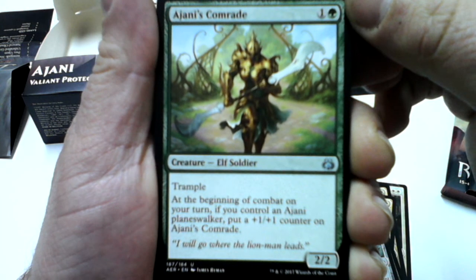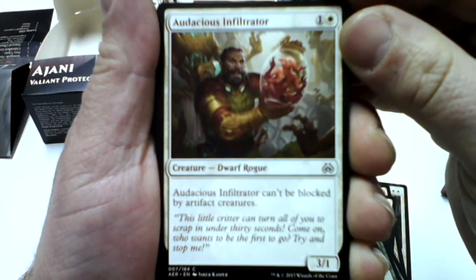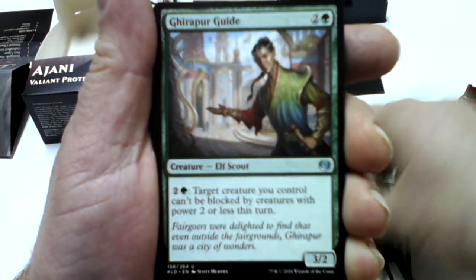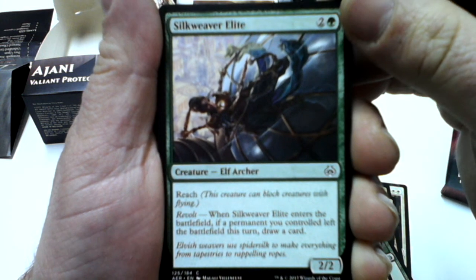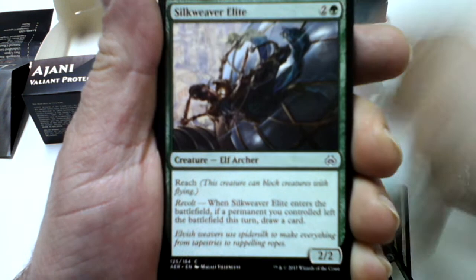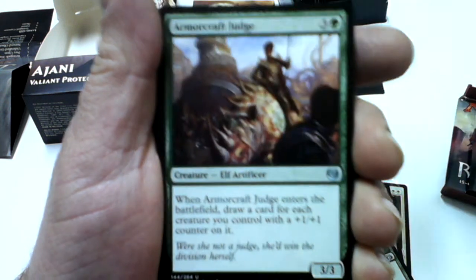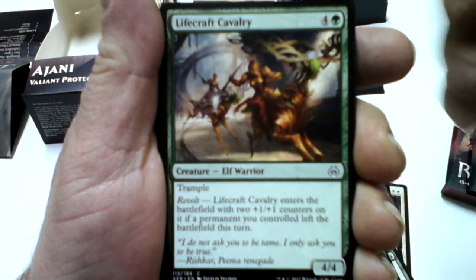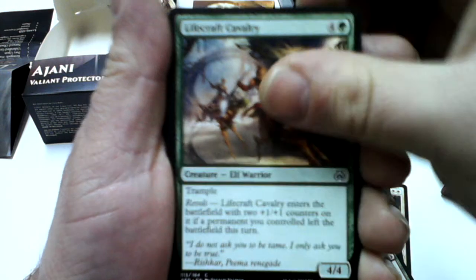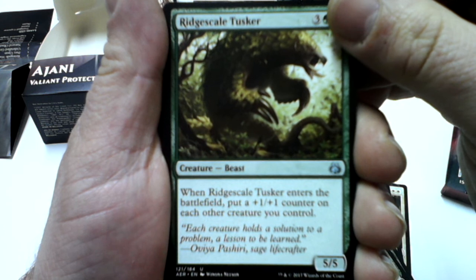Ajani's Comrade — three cards, Audacious Infiltrator — also three, Ghirapur Guide, Silkweaver Elite — two of them, Deadeye Harpooner, Armorcraft Judge — two of them, Lifecraft Cavalry — two of them, and Riparian Tiger.